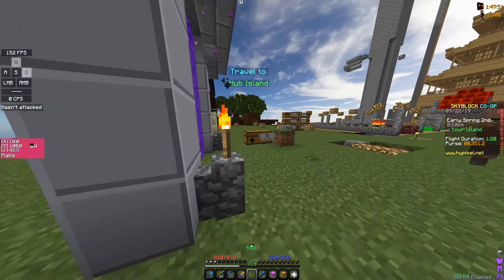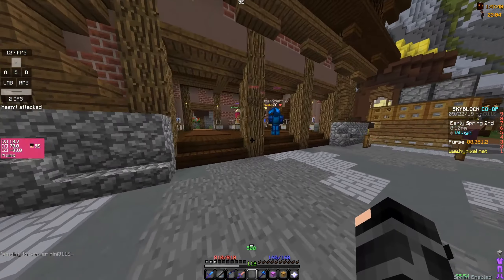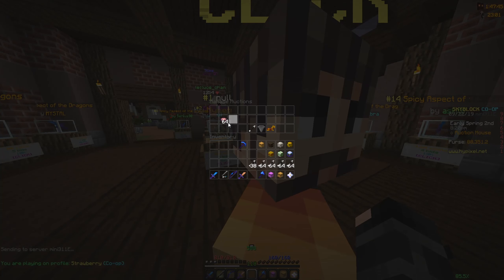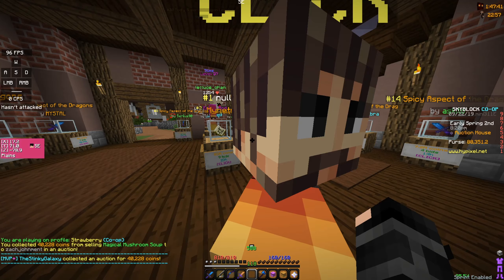If you sell them on the auction house, sometimes they sell for a fair bit — like 30 to 40k per stack. So like if I go over here, 40k a stack for this one stack — that's 40k.